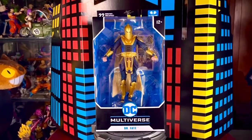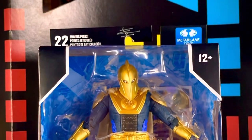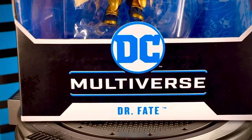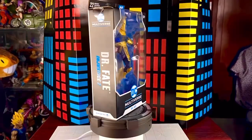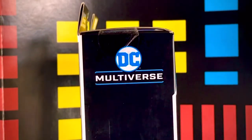La caja, al frente, tiene esta ventana transparente donde vemos el logo de DC Multiverse y el nombre del personaje. Además, podemos apreciar que tiene 22 puntos de articulación. Es la típica caja en color azul, negro y blanco de McFarlane. En el lateral vemos que dice Dr. Fate, que es del videojuego de Injustice 2, y el logo de DC Multiverse nuevamente.